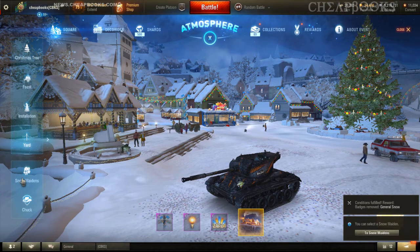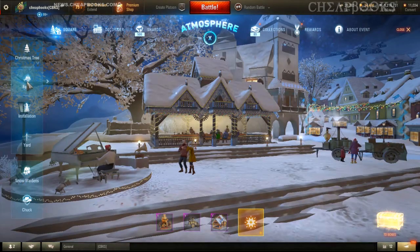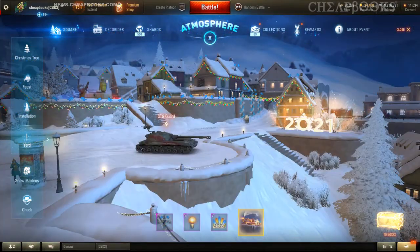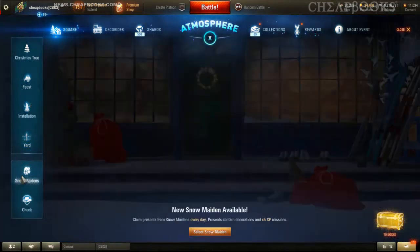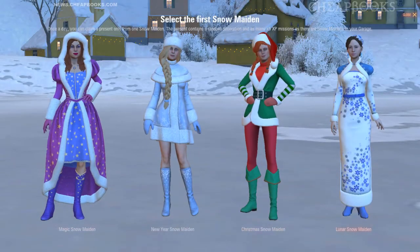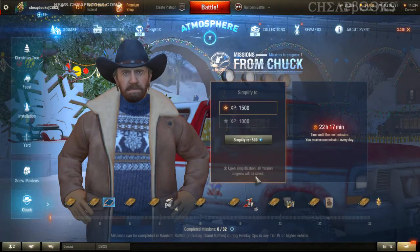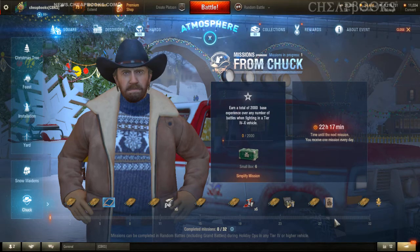So basically, I've added almost everything except for this item over here — I'm going to have to use the Deco Rider in order to do it with shards, but that's going to be in another video. I bought the 75 loot boxes and it got me up to Atmosphere 10, which is the highest atmosphere, which means I won. I already got all the prizes from day one. I'm going to have the four Snow Maidens. And I'll get the missions from Chuck, which I have not completed — so it looks like the Chuck missions you're going to have to earn. You can't buy Chuck.